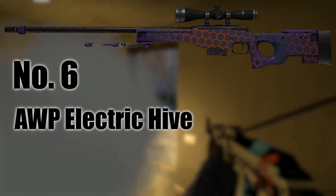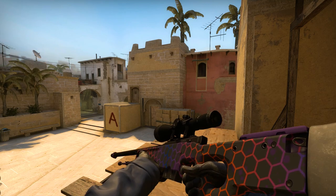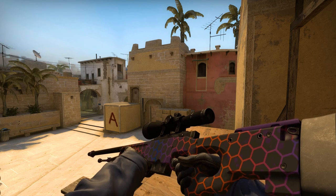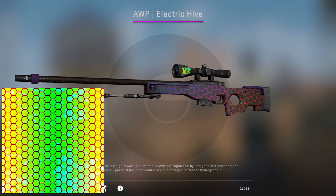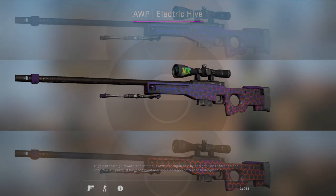And that brings us to our final skin, the AWP Electric Hive. This skin is fairly well known, but I'm including it in this video because I think the fact that it has such distinctive patterns isn't as widely known anymore — and it does have some pretty sick patterns. So typically you'll have a mix of blue, purple, and orange on your skin. You can see how the colours transition on the texture file, so most of the time you'll be getting a mix of them. But you can also get patterns that are either exclusively orange, or almost entirely blue, which has a pretty big impact on how the skin looks.